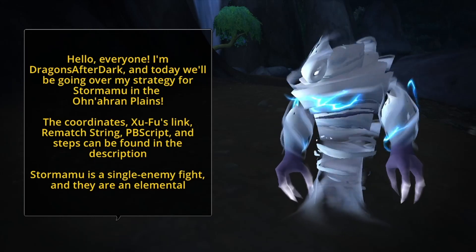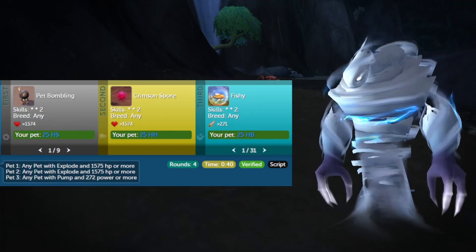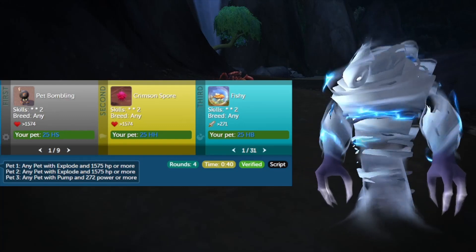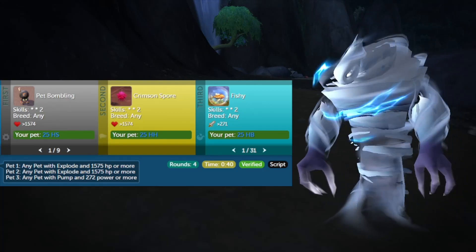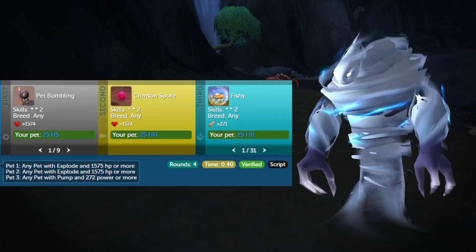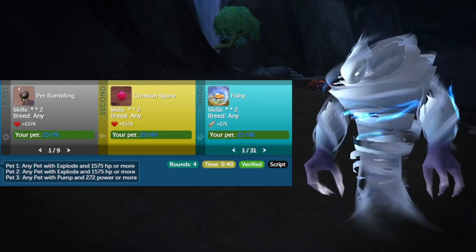Stormamu is a single enemy fight and they are in Elemental. My team for you today is any pet with Explode and 1575 HP or more in slot 1, any pet with Explode and 1575 HP or more in slot 2, and any pet with Pump and 272 power or more in slot 3. So let's get started.